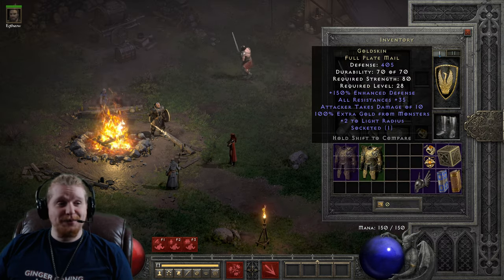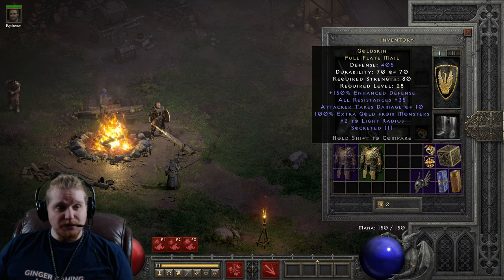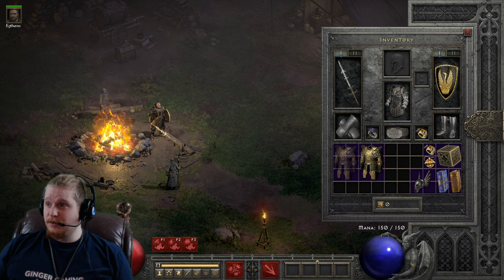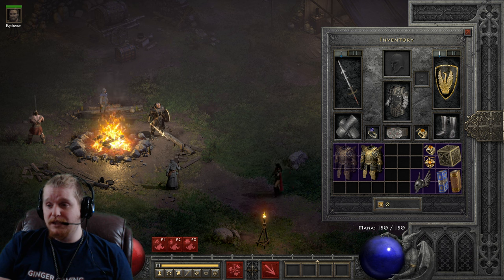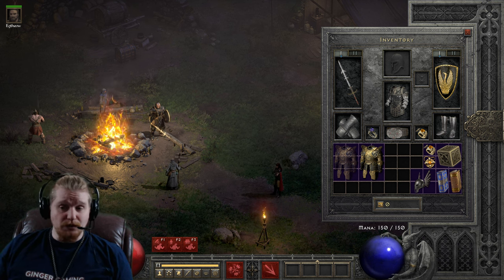Today we are going to be talking about the Gold Skin Armor. The Gold Skin Armor is a relatively low-level armor, and it's actually a fairly decent low-level armor. If you find this on a solo self-found quest, you will probably be very happy that you found a Gold Skin, because it's just a relatively nice low-level armor.